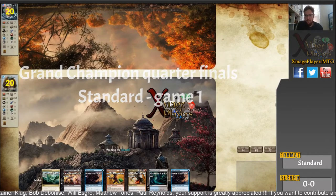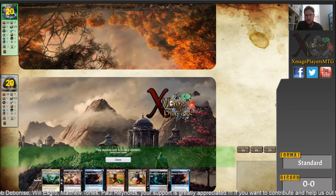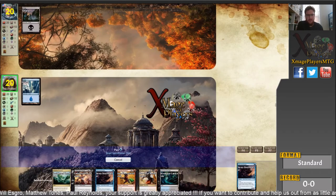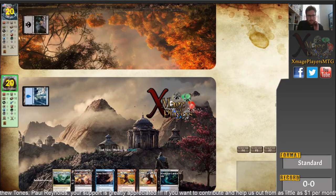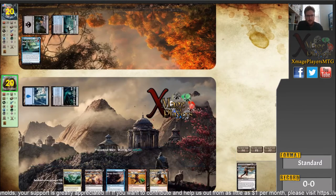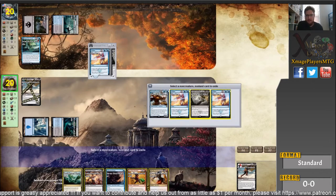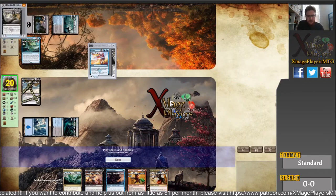Welcome everybody to Grand Champion quarterfinals between myself and Bob Dibonese. This is a rematch. I beat Bob two games to one in the West Division, but he actually won the division, so he's a top seed. He's chosen Standard first, and that's because he's undefeated all season in Standard. I hit into this with a lousy record — I was one and six in Standard — so I decided to change my deck up and try a Grixis Pirates build.